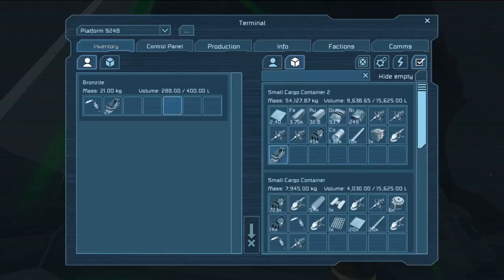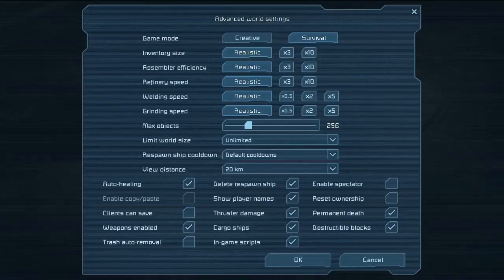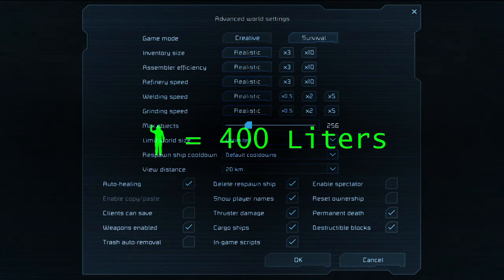One of the major challenges in relatively large-scale deconstruction like this is the storage of components. Every game of Space Engineers has a number of settings regarding storage capacity and speed of various operations. In this game, we have all settings on realistic, or 1x. As a result, each of our engineers has an inventory capacity of 400 liters.